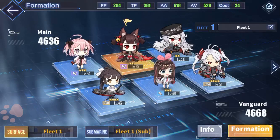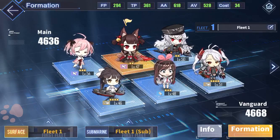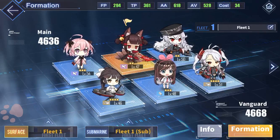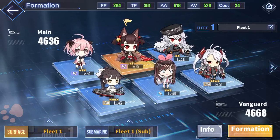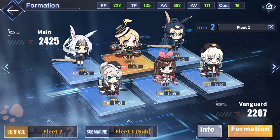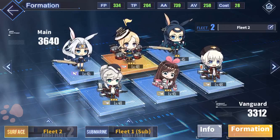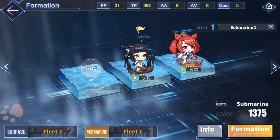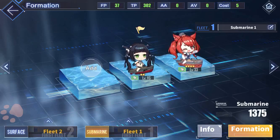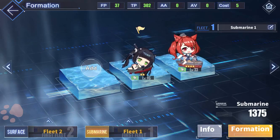Formations are what you'll use to fight — every battle will be based on the ships you have here. You get up to three formations. The first one has three aircraft carriers: the Graf Zeppelin, the Akagi, and the Saratoga, plus HMS Hood in the middle, along with the Soryu and other aircraft carriers. Then three submarines — one of them is in a commission right now so she's not here — but I have an American submarine, a Japanese submarine, and a German E-boat.